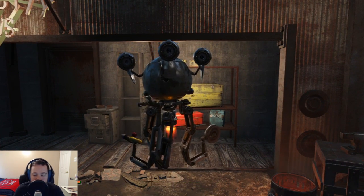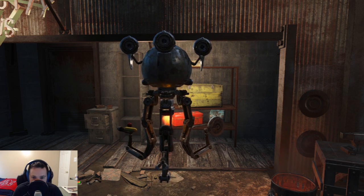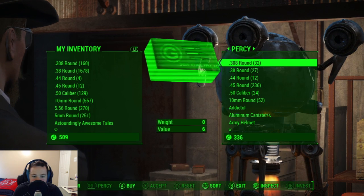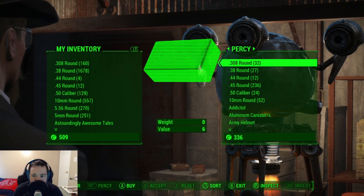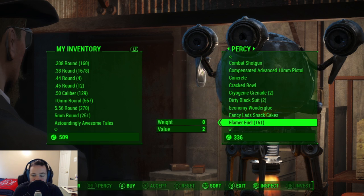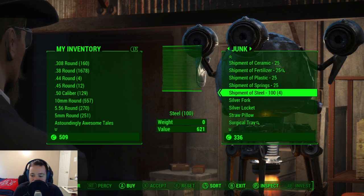Might need to sell some stuff. I look pretty dang fancy. So the steel should cost less, but I'm still probably going to need to sell some stuff. 621 — that's better than 7, and we're getting closer.